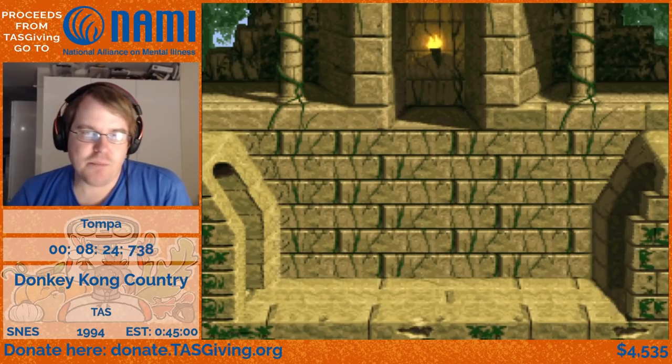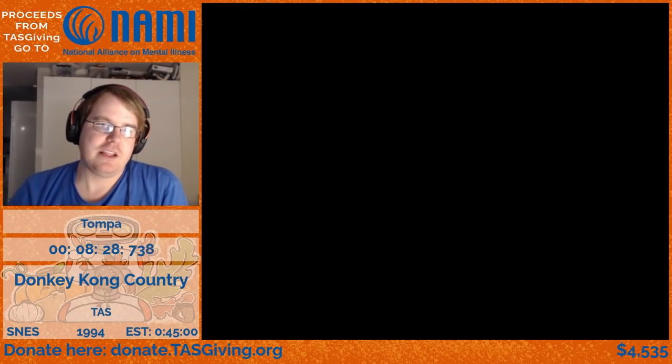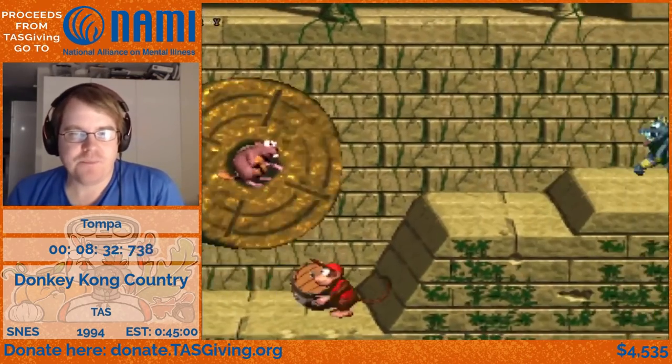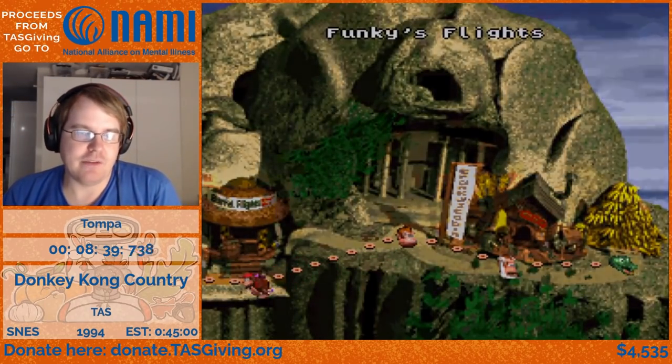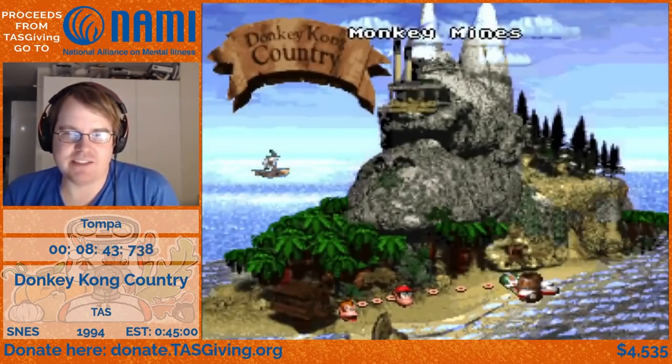Here's a nice trick: if you jump when you fail a bonus, Diddy makes a high jump straight up. That can be combined by sliding down the platform on the right, so he's actually sliding down and jumping, landing on a platform at the top — and that makes him land earlier, saving a little bit of time.